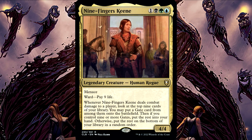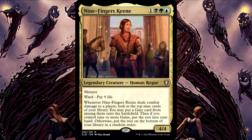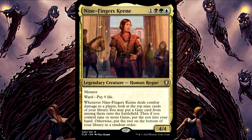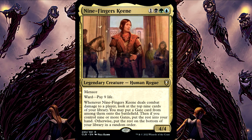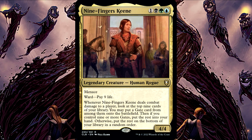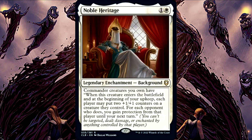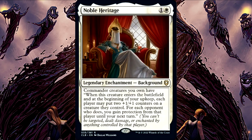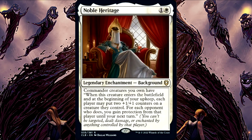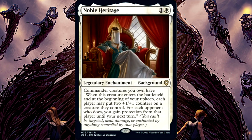Nine Fingers Keen. If you do not put a gate onto the battlefield via this effect, but already control nine or more gates, you will put all the cards into your hand. You're not required to put a gate out for the rest of the effect to happen. Noble Heritage. Although you'll have protection from players who take advantage of your generous offer, permanents you control will not — they can still be affected.